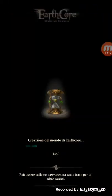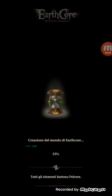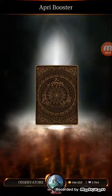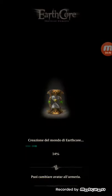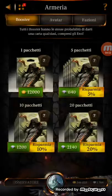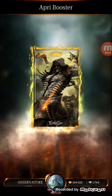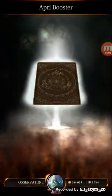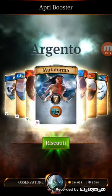Nothing, nothing, nothing — just one silver card so far, that's fine. We still have more than 14 packs to open. Something about my profile: my nickname is Osservatore, I'm level 46, I'm in the diamond group, and I've been playing for about five to six months. Another silver card here.